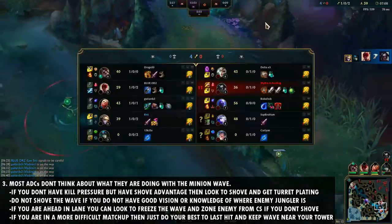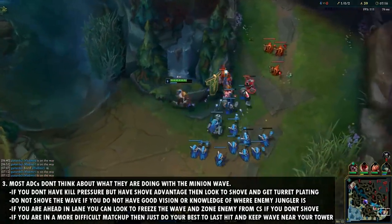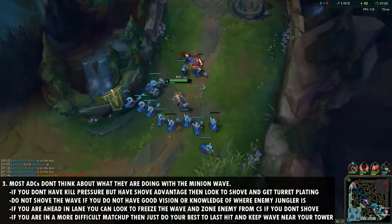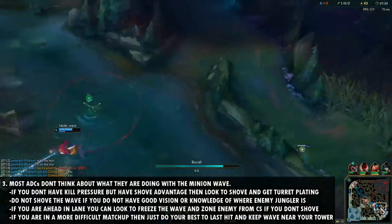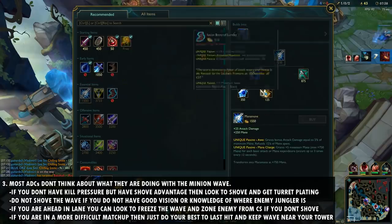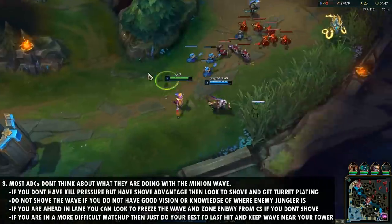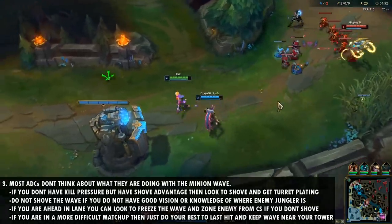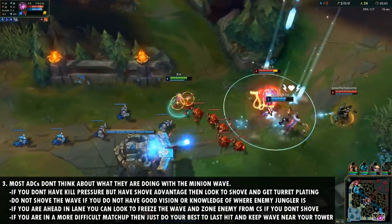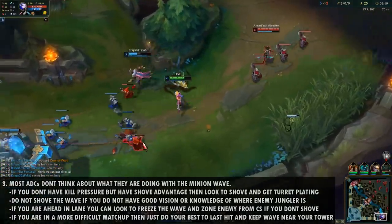If you don't know where the enemy jungler is or don't have vision in the river, it's almost always best to keep the wave in the middle or try to freeze closer to your tower. Shoving without vision makes you super vulnerable to ganks, especially without flash or a gap closer. However, if you have an aggressive support like Leona, Blitz, or Thresh and you have kill pressure, keep the wave in the middle or on your side of the lane and look to zone the enemy from CS — punishing them when they walk up.